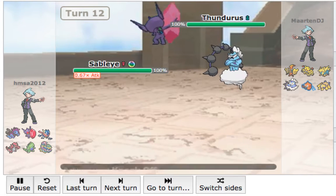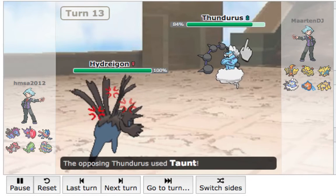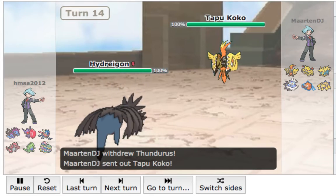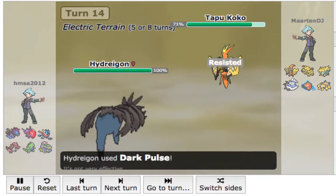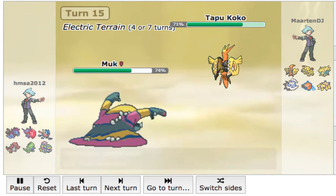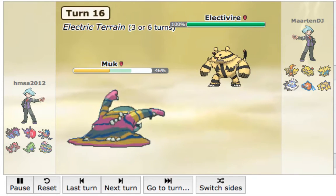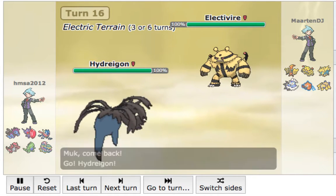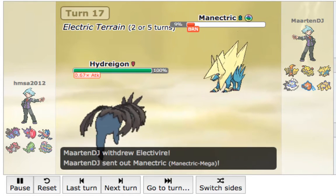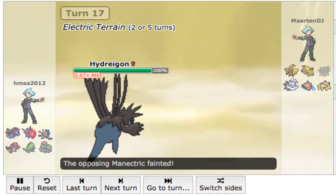He goes into Thunderous. I go for the Knock Off, and as you can see he is the Z-user. So I'm going to switch out and go to my Hydreigon. He goes for the Taunt, but I think he knows I'm Scarf Hydreigon because he switches to his Tapu Koko. I just go for the Dark Pulse, which does 29%, meaning this Tapu Koko is definitely either Specs or Scarf. He goes for the Volt Switch, which does absolutely nothing. He goes into Electivire — I predict Earthquake or a Fighting-type move, going to Hydreigon. Then he goes out to Mega Manetric just to sack it off and U-Turn to get the momentum in my favor.